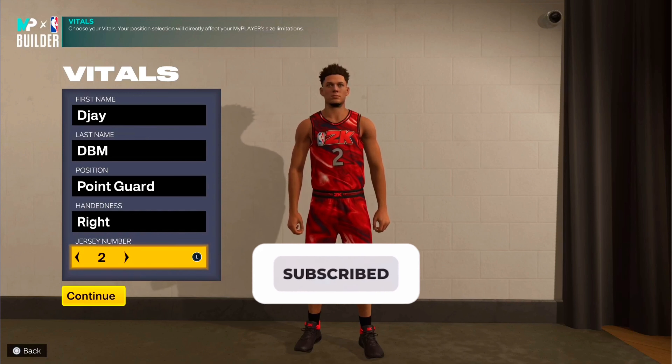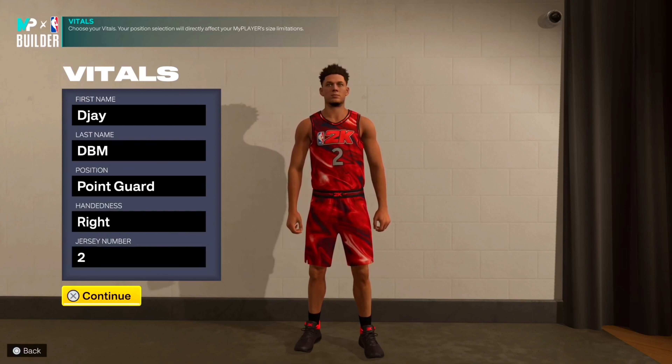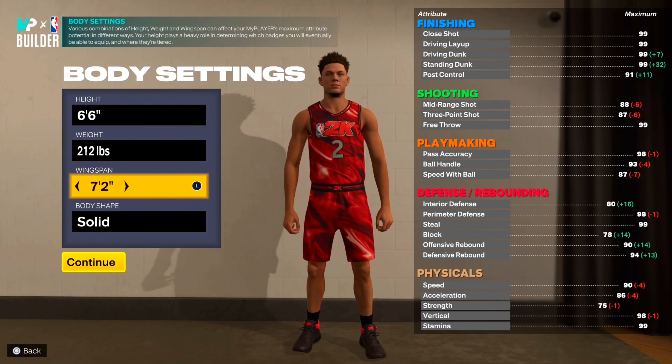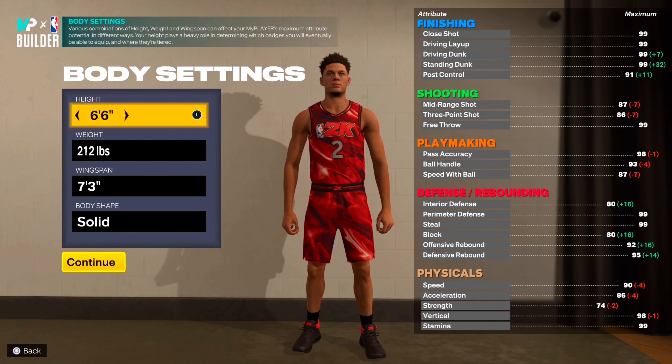Today I'm gonna be showing y'all these two lockdown builds. This first lockdown build is a rare build name — it's gonna be crazy. It's basically gonna be like a Lonzo Ball type build, that's what I was going for. You want to go point guard, right-handed, jersey number is up to you. For height we're going 6'6", weight at 212, and we're gonna max our wingspan all the way out to 7'3".